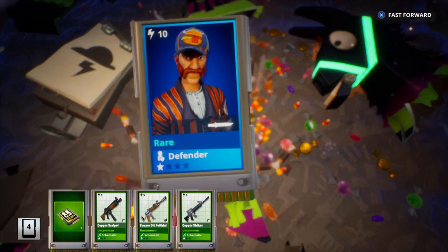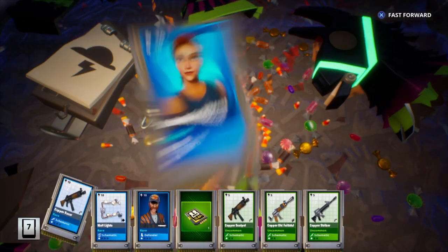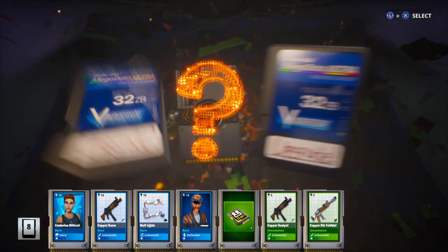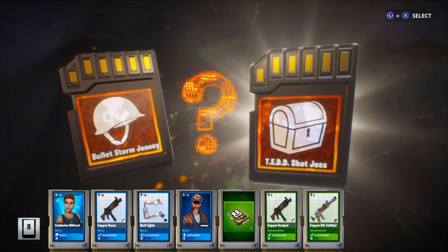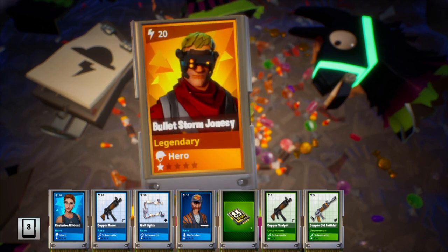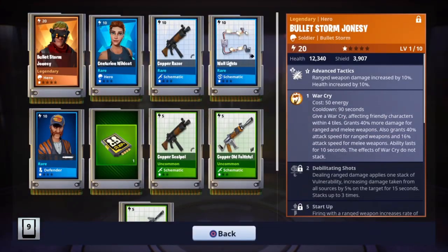Hopefully we can get a legendary neon weapon out of this. I got the assault rifle, the axe, the sword — that's legendary. We have to choose here — bulletstorm jonesy or headshot jess. Unfortunately I have both of them, but we're going to go with bulletstorm jonesy because I have two headshot jesses already. So I can put one in the collection book for bulletstorm jonesy and keep the other one. Not too bad overall — at least we did get a legendary out of this.